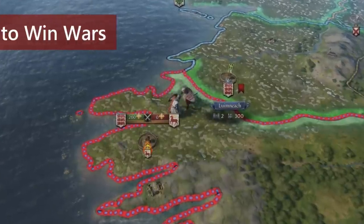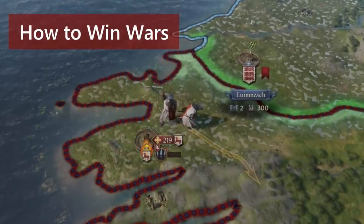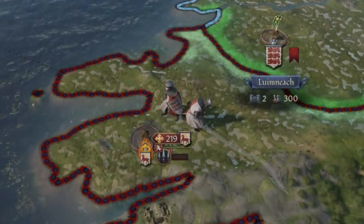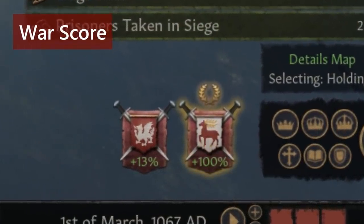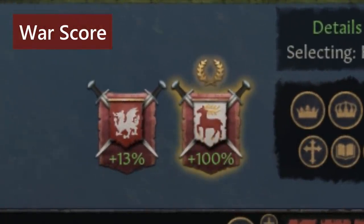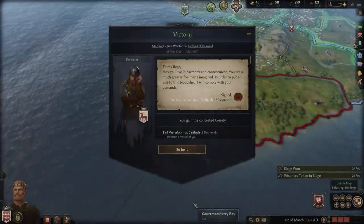Wars are won by defeating enemy armies in battles, capturing the war goal, occupying the enemy's capital, and/or imprisoning the enemy ruler or their heirs. Doing so will increase your war score. War score is a measure of which side is winning the war, from negative 100 to 100. If your war score is 100, you will be able to enforce a peace treaty onto your enemy.